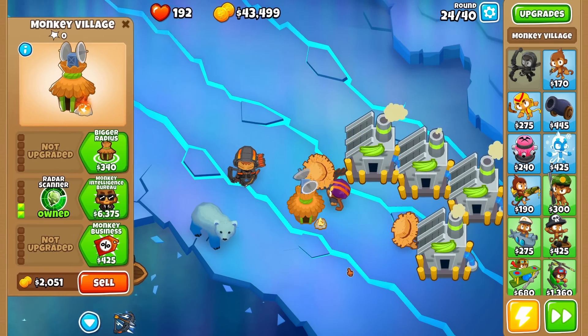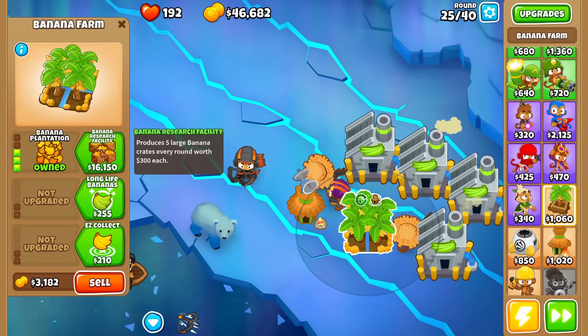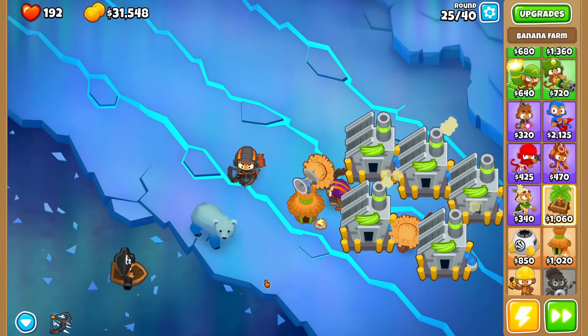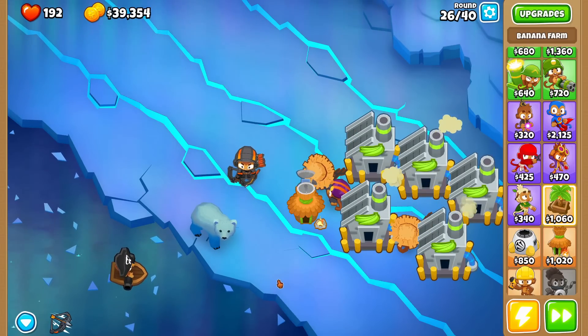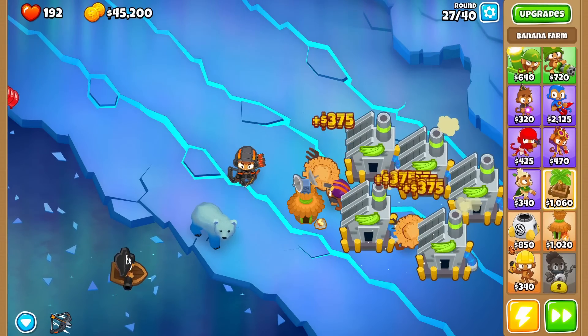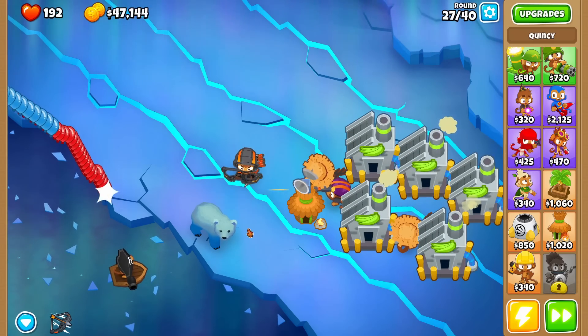Let's get some camo detection. We'll continue to farm here, but this is crazy — it sells your towers, which means there is actually a way to sell in CHIMPS on this map. Assuming we got our money back. I think we got our money back and didn't just lose them, because we do have Quincy now. There might be a way to sell in CHIMPS here.